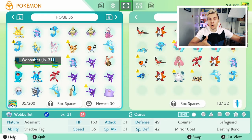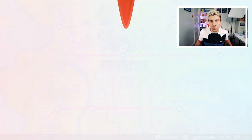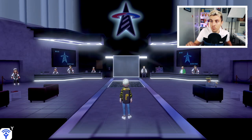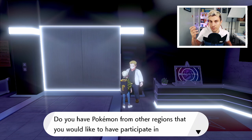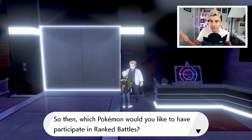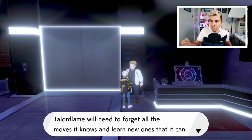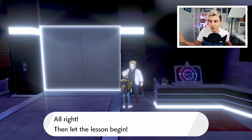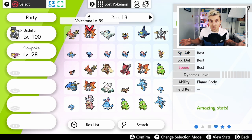Once you've transferred everything from Pokémon Home to Pokémon Sword and Shield, come back into Sword and Shield and head up to Wyndon Battle Tower. Once you're inside, look to the back of the room — there'll be a new NPC character there who will say: 'Do you have Pokémon from other regions that you would like to have participate in ranked battles?' Click yes, find the new Pokémon you've transferred over. For this example we'll use Talonflame — Talonflame will need to forget all of its moves to learn the new legal ones. We say yes, and he removes all the previous moves that aren't legal in Sword and Shield, making Talonflame legal to use in ranked battles.